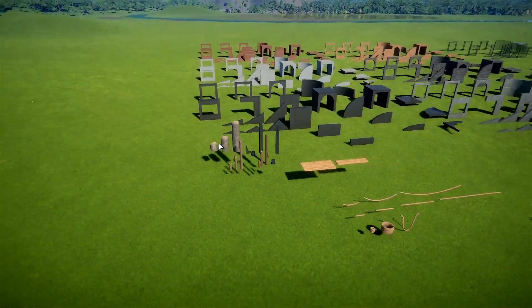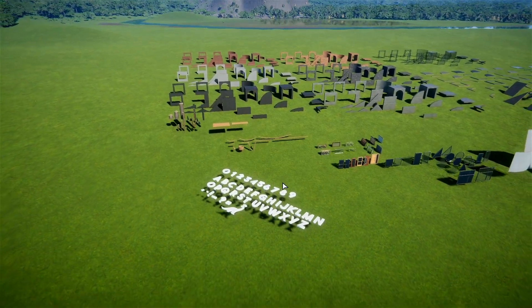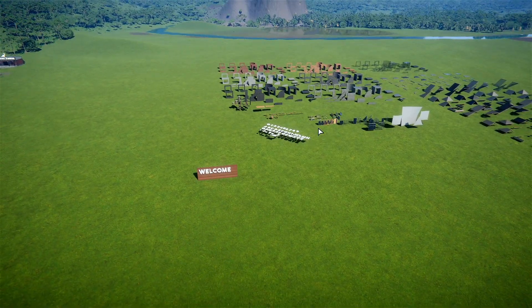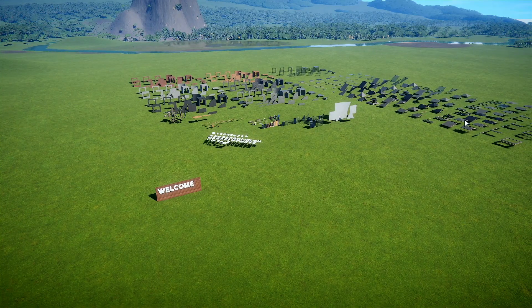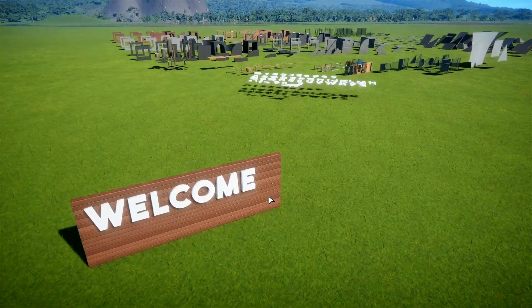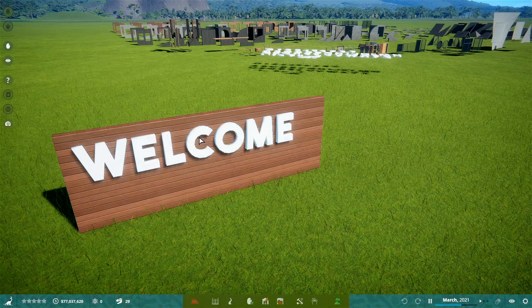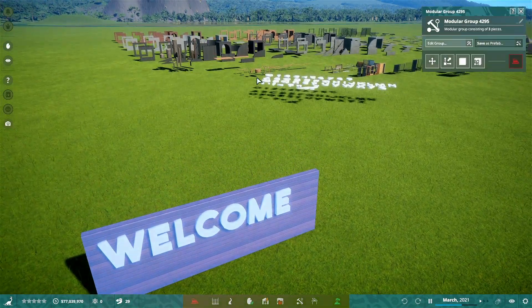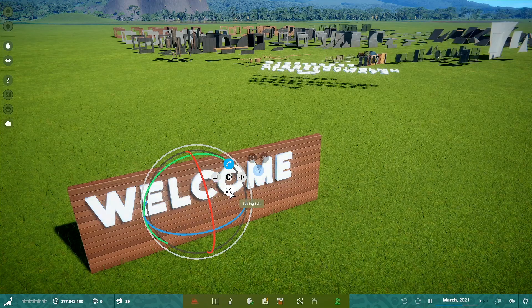I think even by itself that's pretty impressive for an alpha and early access. We also have a bunch of fonts — I'm going to show you a little trick as to why that's more impressive than it might appear. We're going to do it on this little sign here. You might initially look at that font set and think there's one font and it's only one size.